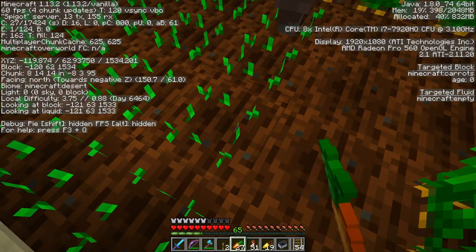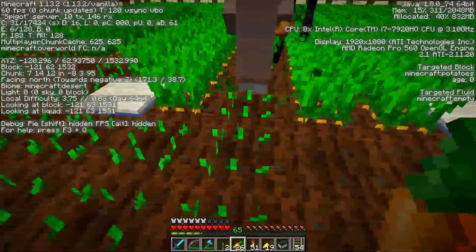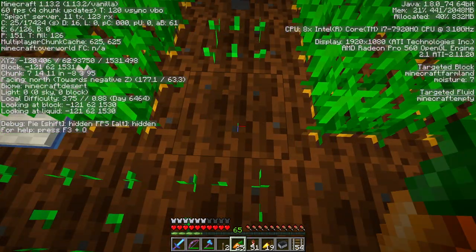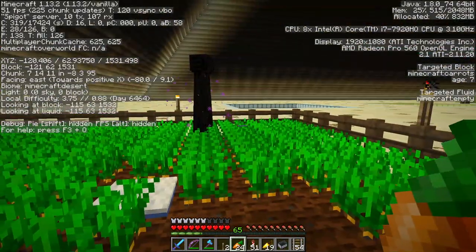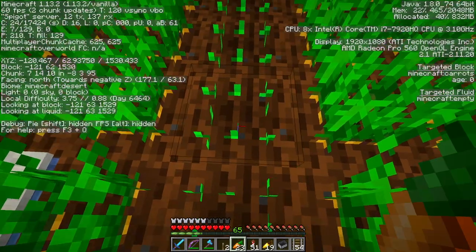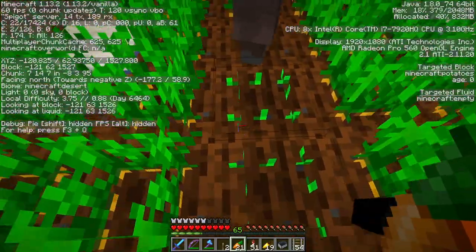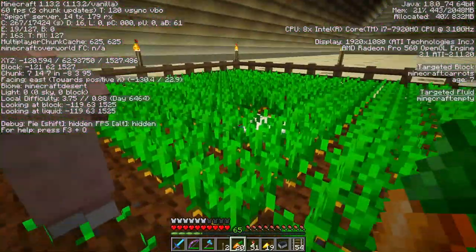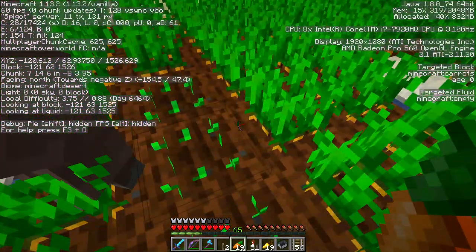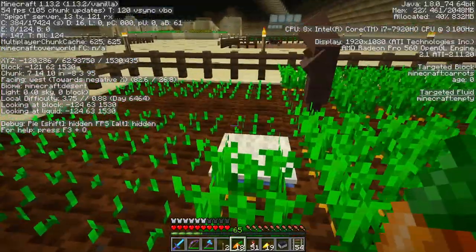And I'm just going after him and pulling up the potatoes and replanting with carrots. Careful, I don't want to irritate that Enderman. I don't know why he decided to come in here. So I'm just going through and looking at the F3 screen, looking for new crops with potatoes. And eventually he will stop planting potatoes, and I will have an inventory full of potatoes, which is fine.